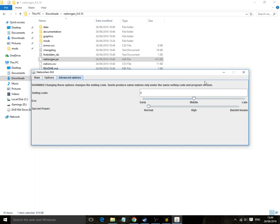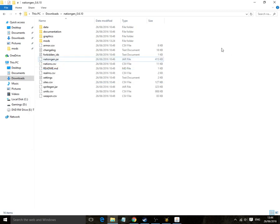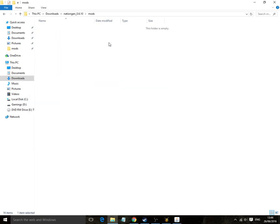I don't believe nation gen still has the same issue that it once did where it was assigning the wrong eras. But if it does, when you open up the mod file, you can go search through with Control F or whatever your OS's find function is. Go era 1 and then change it to either 0 for early or 2 for late. Anyway, let's get to it - let's actually generate a nation.